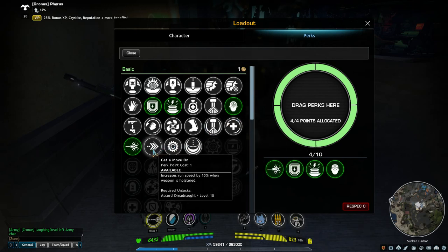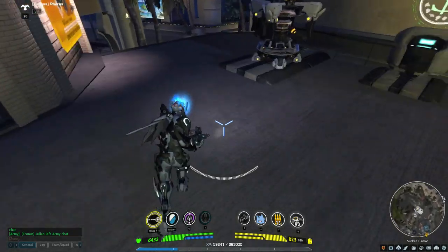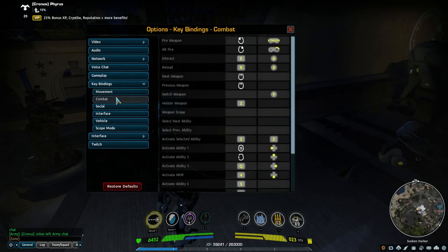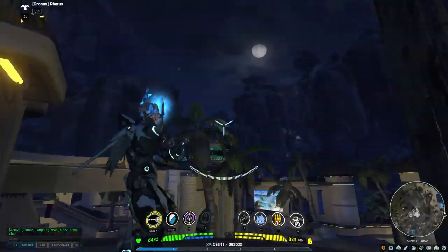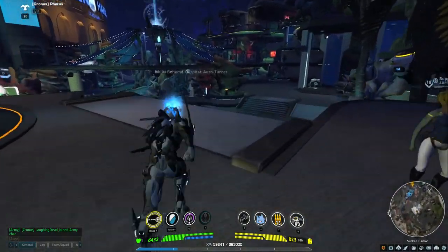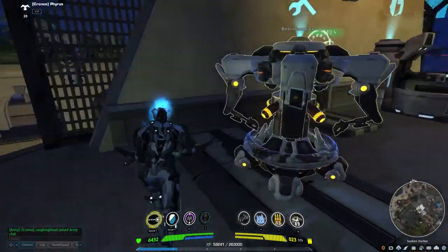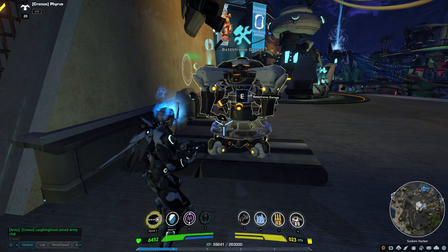Get a Move On is a Dreadnought level 10 unlocked perk that increases your run speed by 10 percent when a weapon is holstered. You actually have to go into key bindings and bind the holster weapon key — I bound it to the 2 key since it's right above my W. So if you're running, it's easy to hit that for a head start. This is also helpful inside tornadoes — you can usually get ahead and pick up ore off the ground before your teammates can.